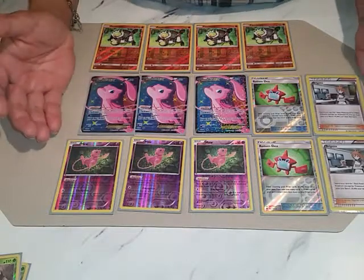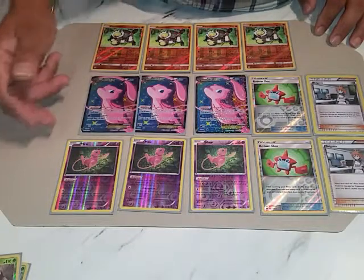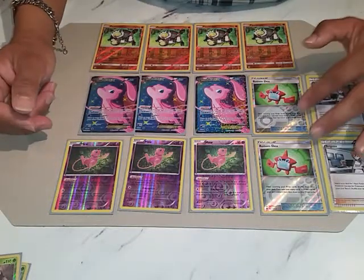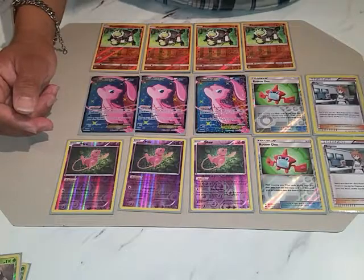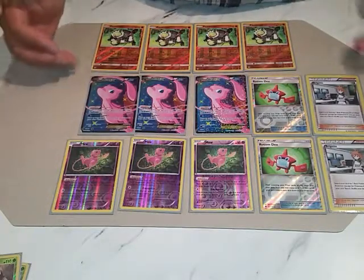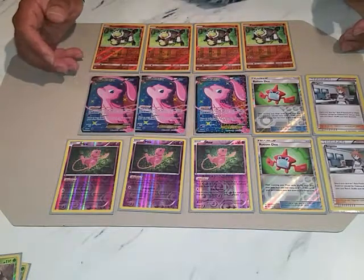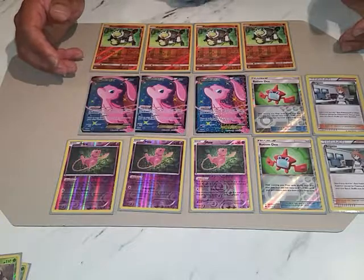What you have in front of you is a set of Pissimion, 3 Mew EXs, 3 Dawn of Memories, 2 Rotom Decks, and 2 Bridgets. Now this is the higher-end version of this kit. There is a lower version of it, meaning it's a cheaper version. Let me show you the differences.